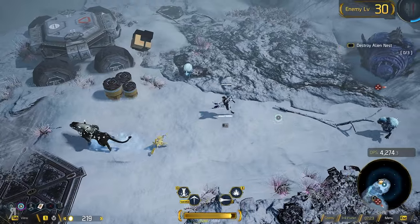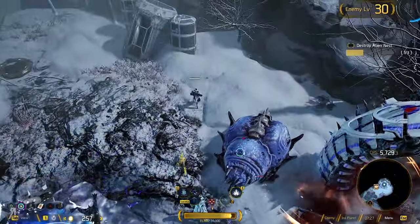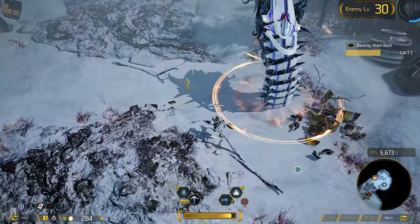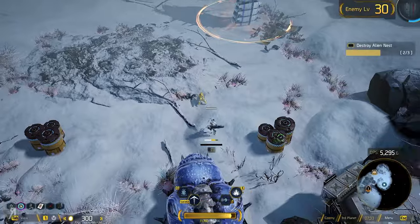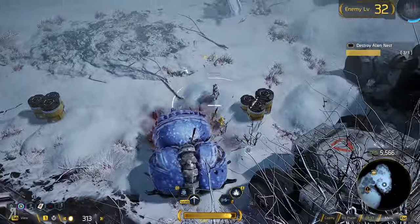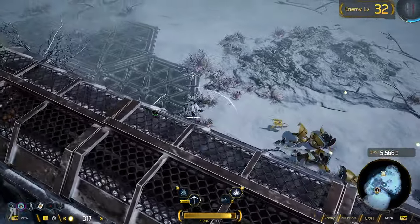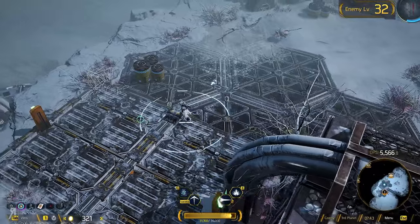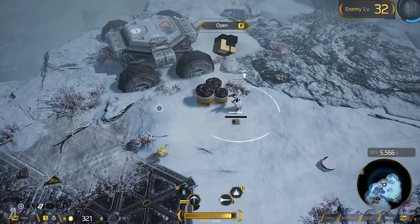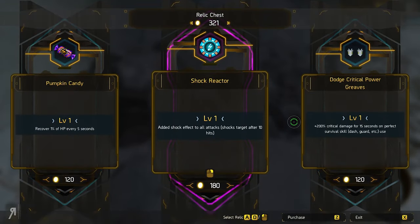Destroy alien nests — that's what I have to do. I'm feeling really, really powerful right now. That is not a good idea for me to feel like that — I'm going to get overconfident and then bad things are going to happen.